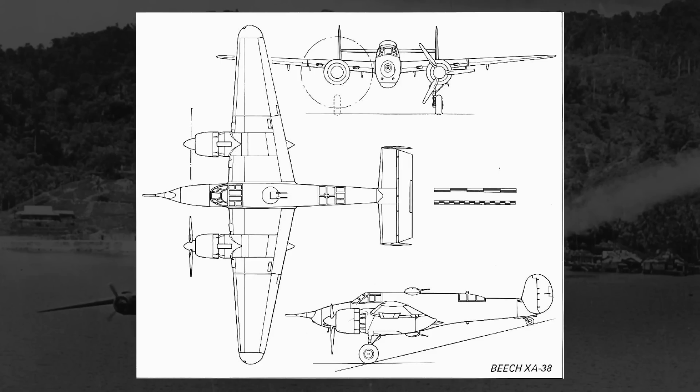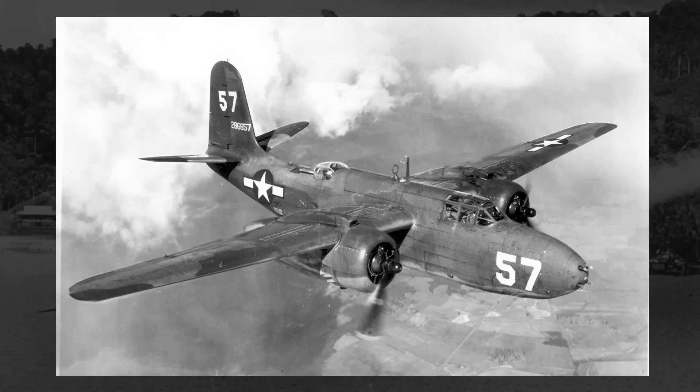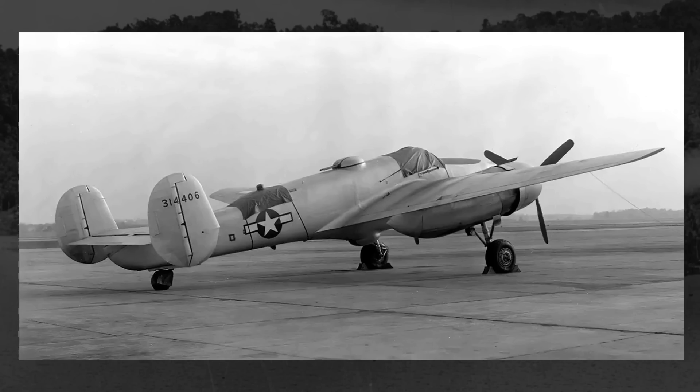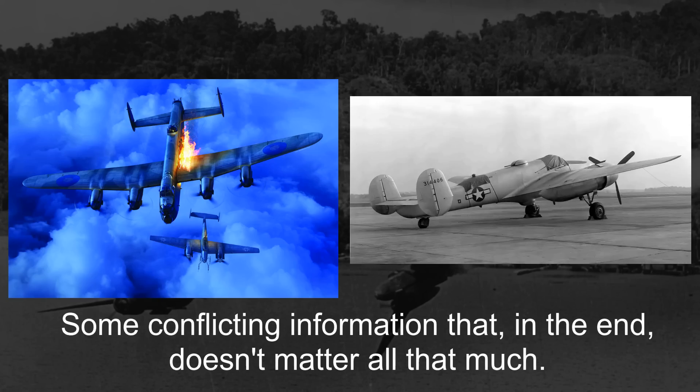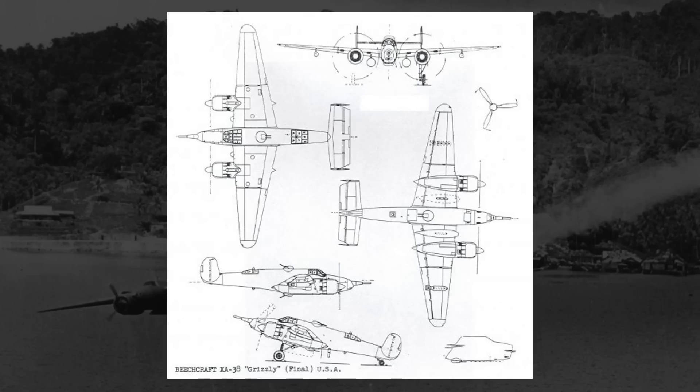Later that year, in a search by the U.S. Army Air Force to eventually replace the Douglas A-20 Havoc — a bomber and ground attacker — specifically to replace it in its ground attacker role, Beechcraft would either alter their current design to fit that request, or they would now start designing such a plane. So basically, some say that the design started as a bomber-destroyer and then was converted over, and some say it was always a ground attacker to begin with. But either way, in December 1942, Beechcraft was awarded a contract for their Model 28 design, designated by the U.S. Army Air Force as the XA-38, and Beechcraft would begin production of two prototypes.